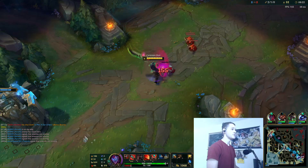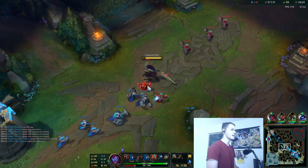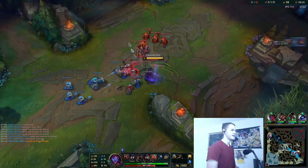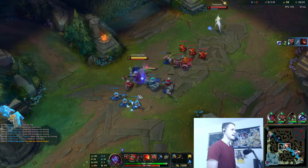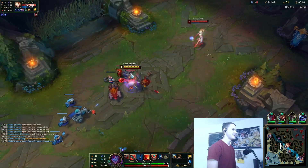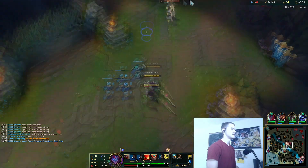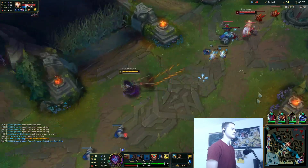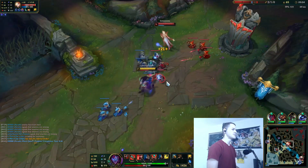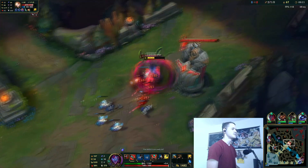So yeah, this build overall gives you a much, much stronger spike than a Navori rush. Whereas Navori just feels so bad to rush — none of the components are particularly good. It has a Warhammer and a Pickaxe — items that just don't feel good to have early. You don't say 'I have my Warhammer, I'm feeling strong right now.' That's just not how it works. But Noon Quiver feels really strong to take. Just the absolute amount of possible playmaking you have and how easy it is to stick to targets is super nice.